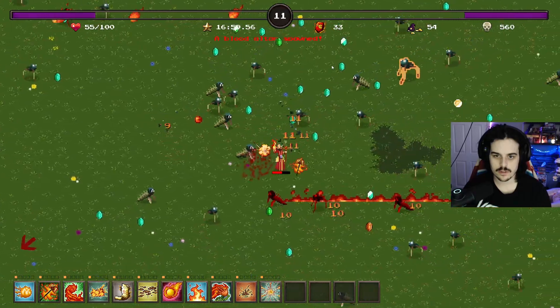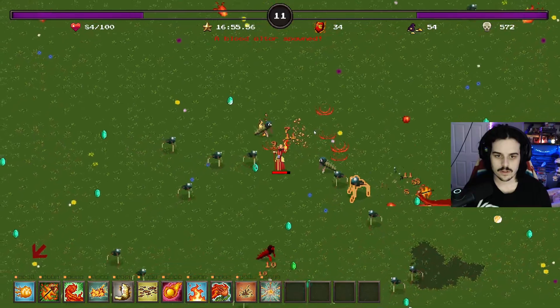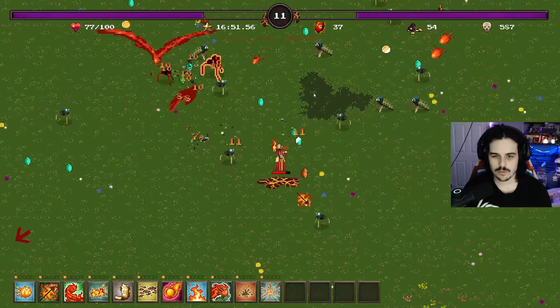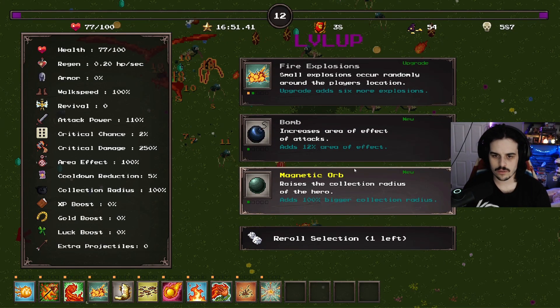Oh, there's the flower. So with health items dropping, I wonder how efficient it is to get the health regeneration thing.